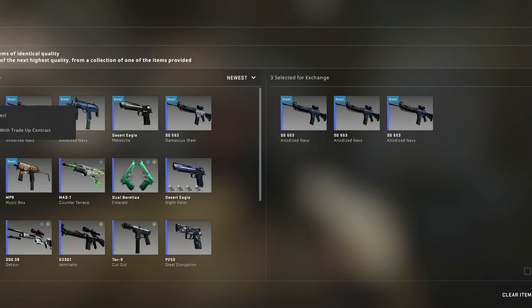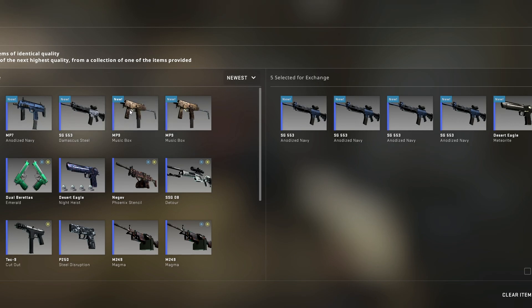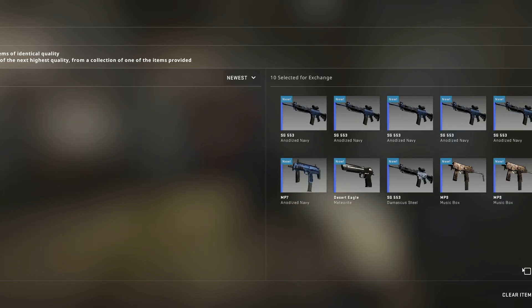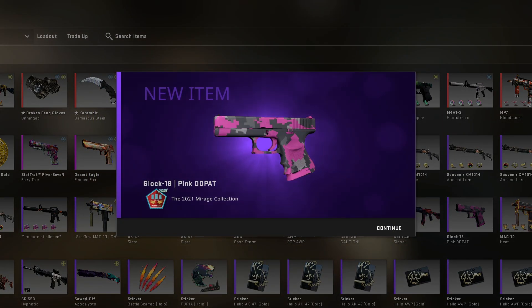And we're back again with another factory new Glock Pink DD Pad attempt. In this one, I'm using two skins from the Mirage 2021 collection, so it would be pretty nice to hit — and we actually managed to hit the Glock.